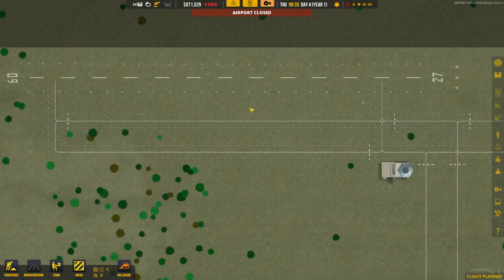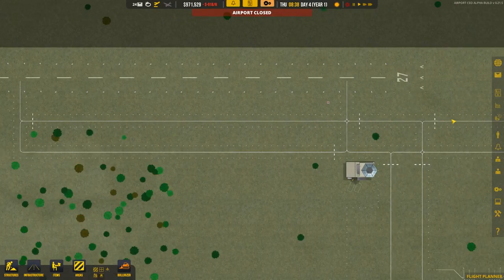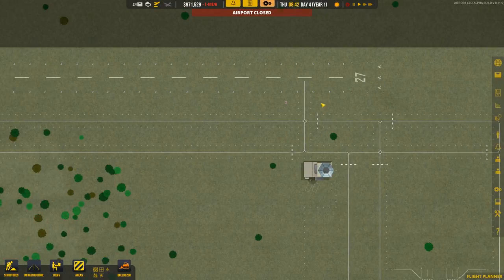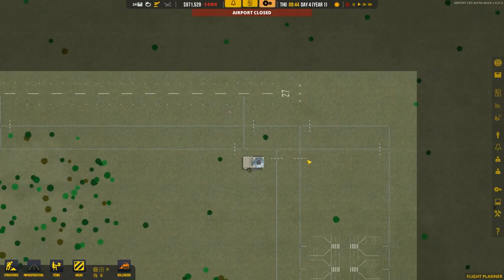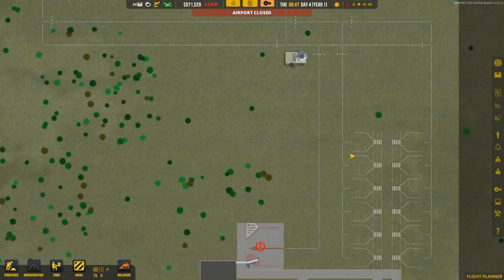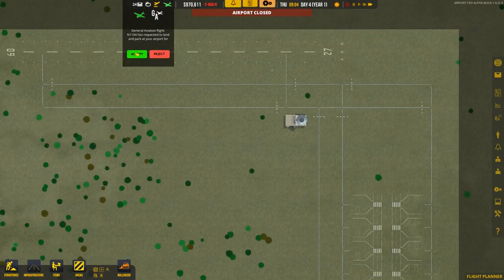I'm wondering if this is going to help with traffic flow here. We have a hold point here and a hold point here, so in theory the plane should come through and stop, and if there's a plane there this one will go in front of it. A lot of testing needs to be done and we'll see more as we get more flights. There's another general aviation coming in — let's accept it.